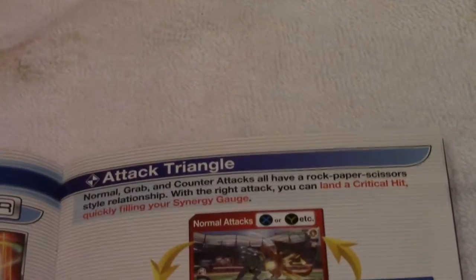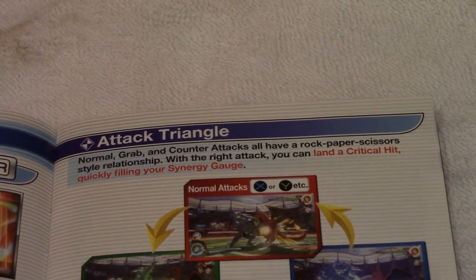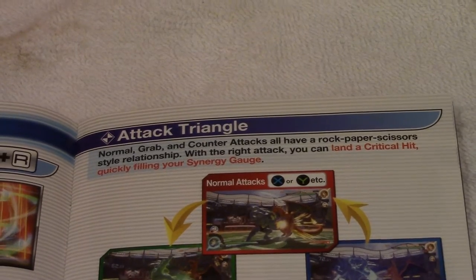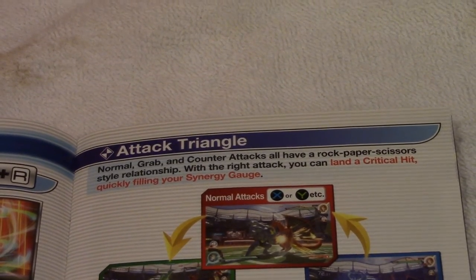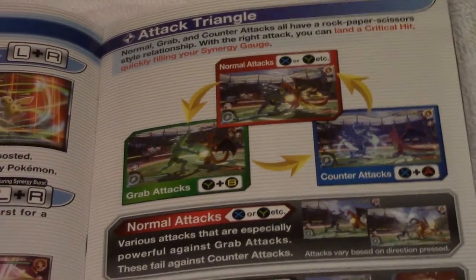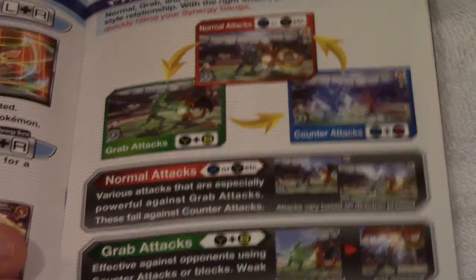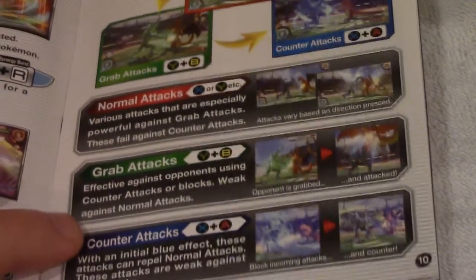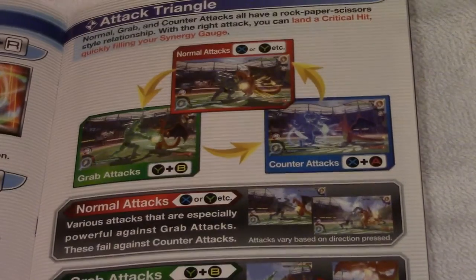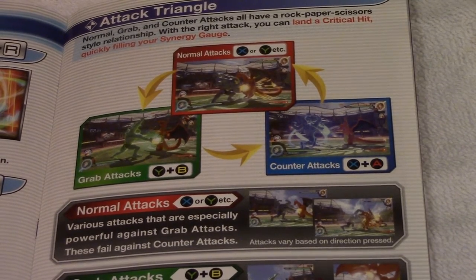Here's the attack triangle. Normal attacks, grabs, and counterattacks all have a rock-paper-scissors style relationship. With the right attack, you can land a critical hit, quickly filling your synergy gauge. Normal attacks are X and Y, grab attacks are Y and B, and counterattacks are X and A. Normal attacks beat grabs, grabs beat counters, and counters beat normals.